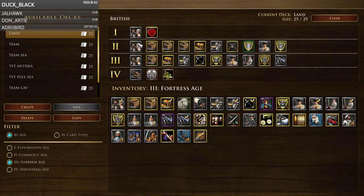This is just the standard British deck with so much value from the shipments. You could argue adding cards like Cree Metallurgy or exotic hardwoods in Age 1, but I personally like the three rockets.